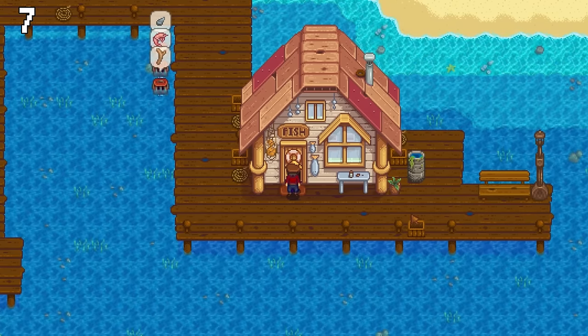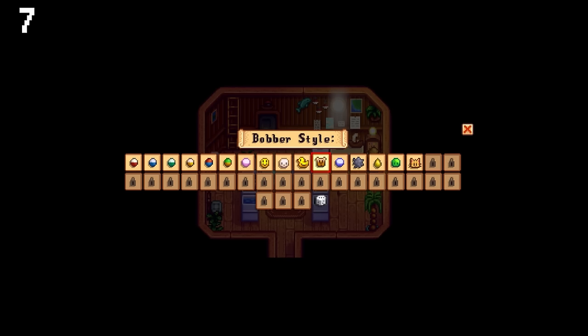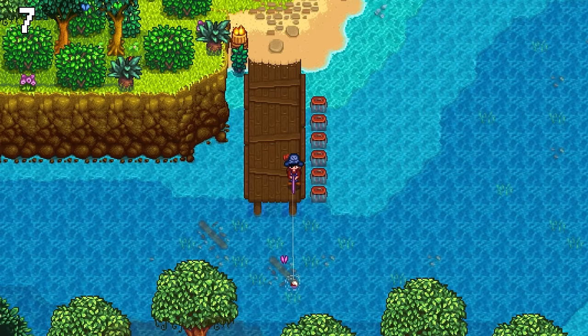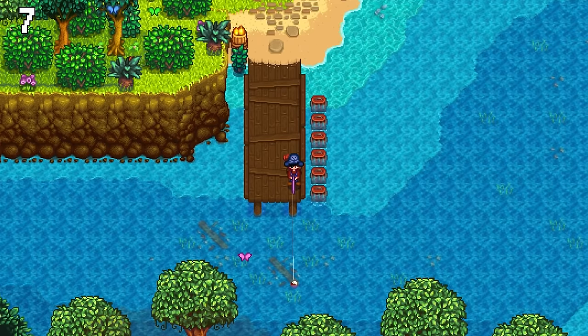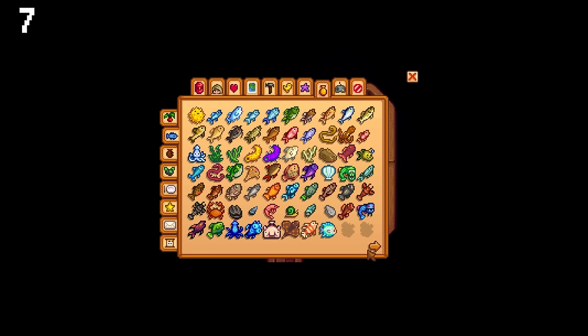Upon entering Willy's shop, you might have noticed a new machine to the right side of the room. What you maybe didn't know is how to unlock the different types of bobbers — you will get a new bobber style for each time you catch 2 new fish. So in order to get all 39 styles, you will have to catch all fish, including the legendary ones.